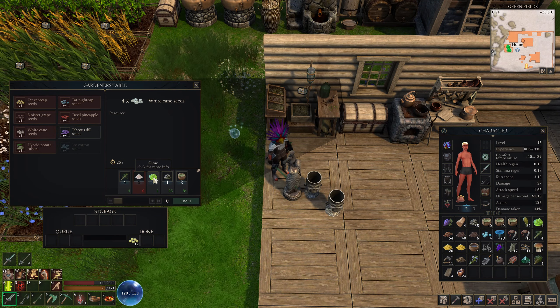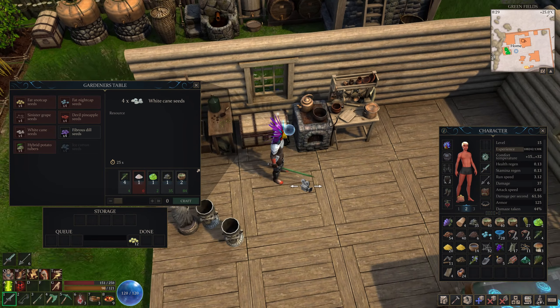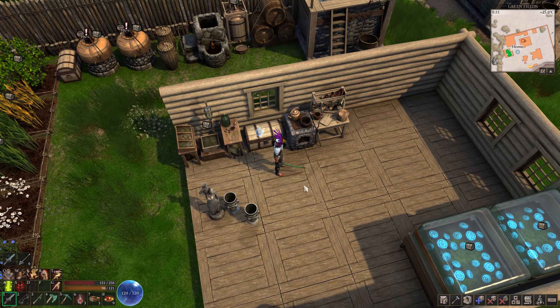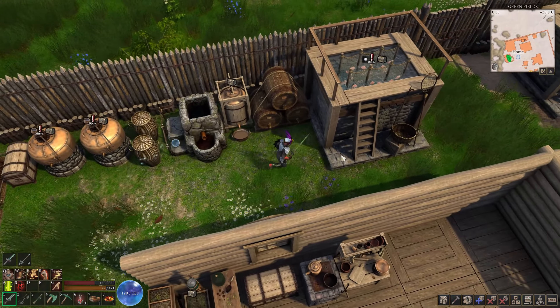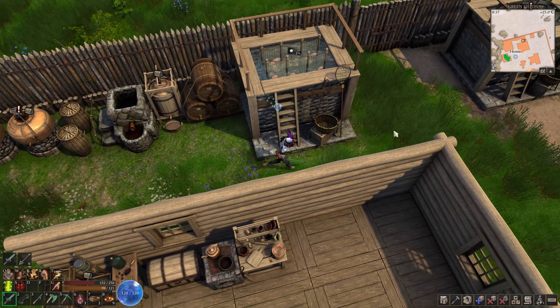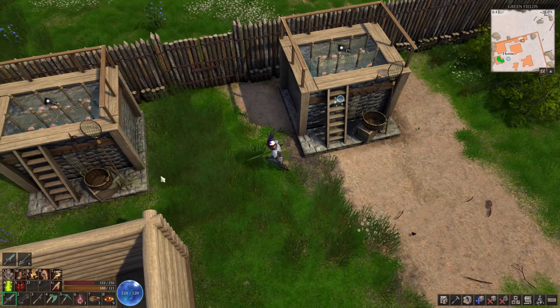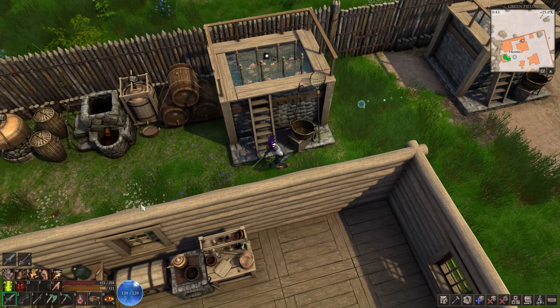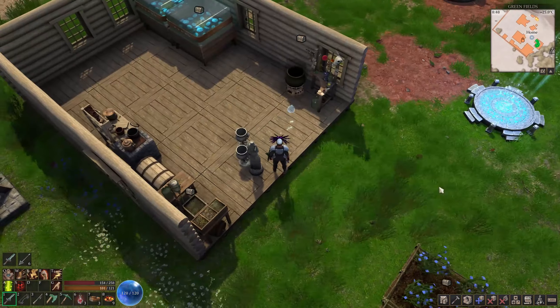I was hoping to get construction level three today, but I'm guessing I've got a lot of work to do between episodes - making some seeds, gathering up materials. Let me grab some knacker here and there, because I really want construction level three so I can make the big storage areas and start crafting a lot of that stuff.